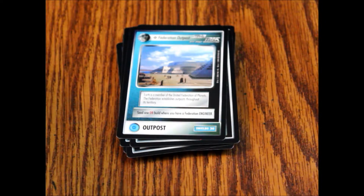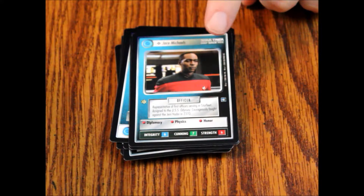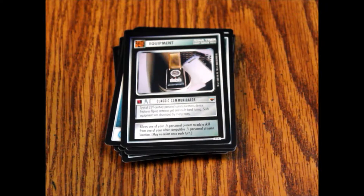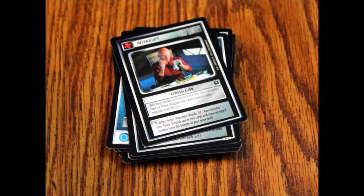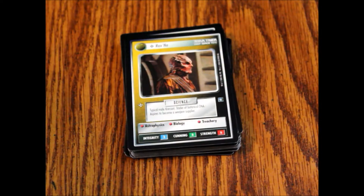Objective: Assigned Mission Specialists. Personnel: Jace Michaels, officer — he was on the Shield, I forget his name but he did something to get in the news not that long ago. Equipment: Classic Communicator. Interrupt: Remodulation. Starship: Constitution class. Event: Where No One Has Gone Before.